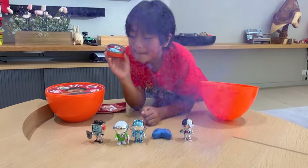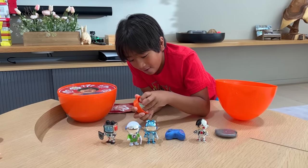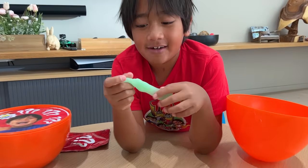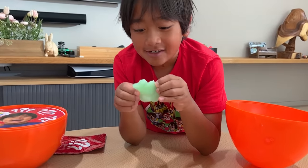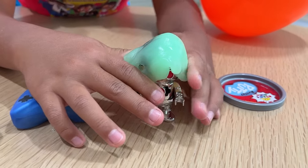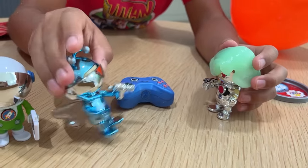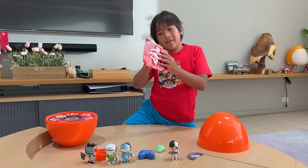It also comes with mystery putty. Let's see what color we got. Whoa! We got this really cool green color. And it also glows in the dark! Let's slime Rival. I got you. Oh no! I am stuck. Please help me. Thank you. Let's see what's inside this one — it's very tiny, so I think I know what's inside.